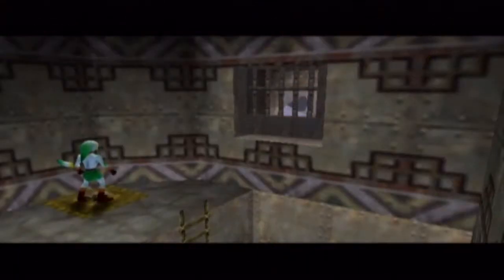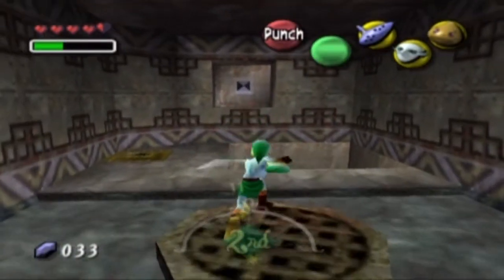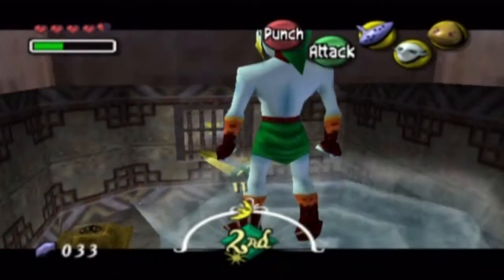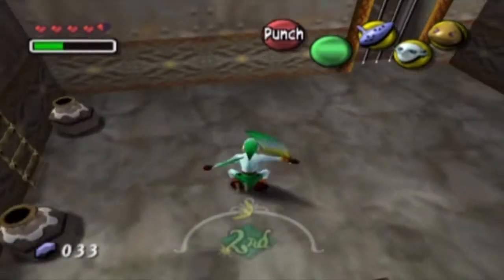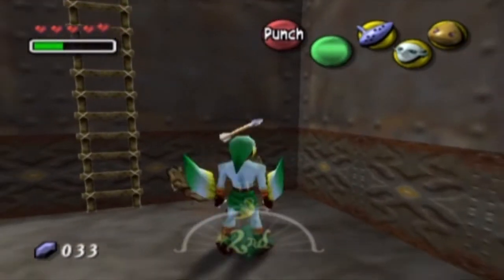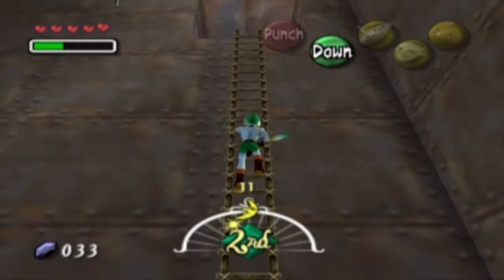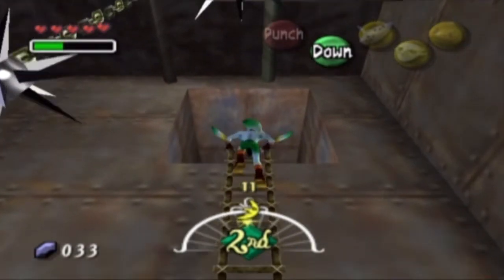You go on the switch, activate it — similar puzzle mechanic to the puzzles in Ocarina of Time, especially in the water dungeon. For the record, I am really not looking forward to the Great Bay Temple later on, because I hate the water dungeon in this one. It is a very nasty water dungeon that we'll be encountering later.